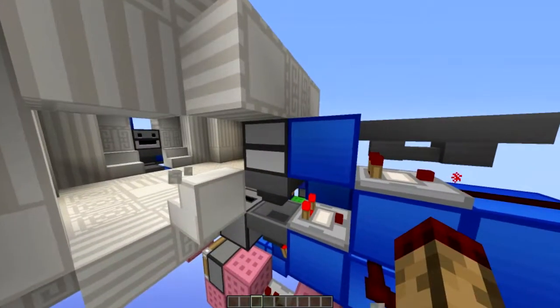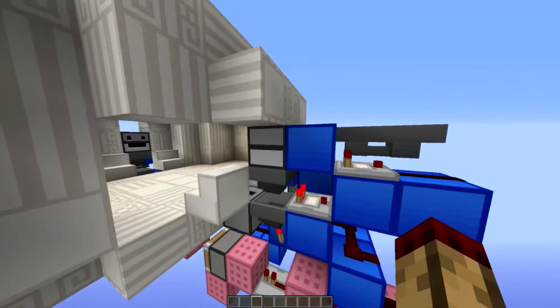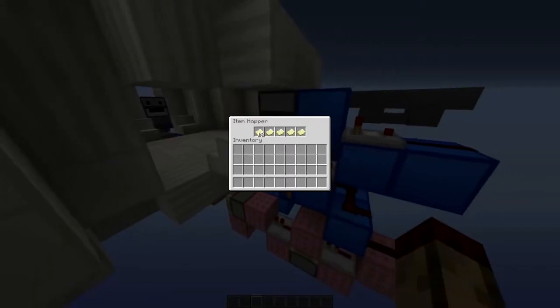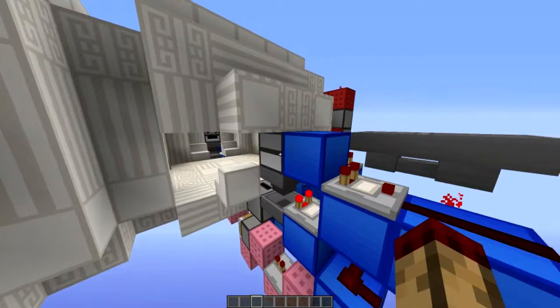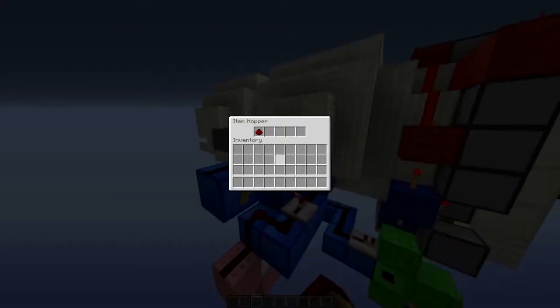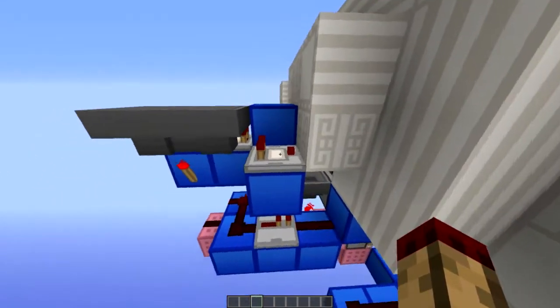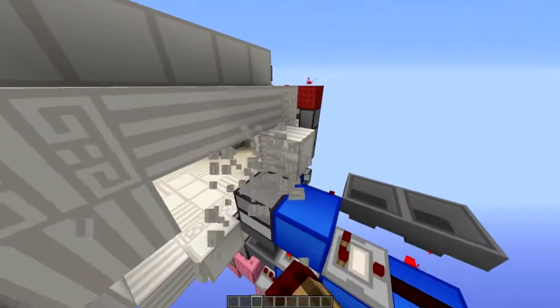Essentially what this does: this comparator detects when there are items in here. If it's the correct answer, it will just go straight through into the hopper, which is the sorter system. But if it just sits in there, this comparator will turn on, this torch will turn off, which will allow this redstone to flip between these two hoppers — which is a block that's just spitting them straight back out of that dropper again.